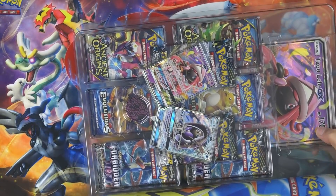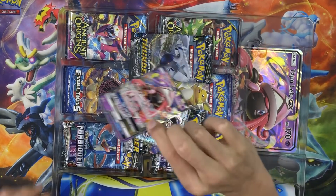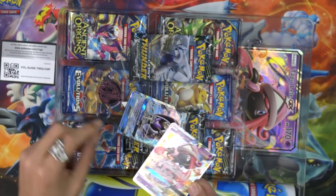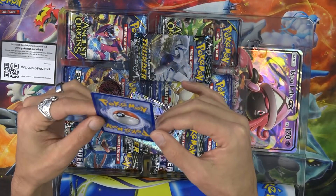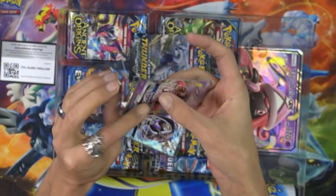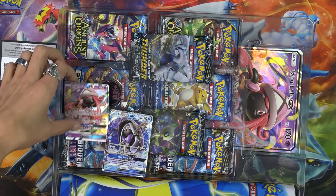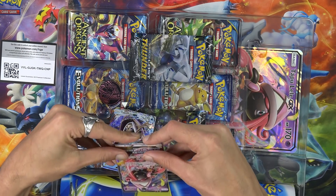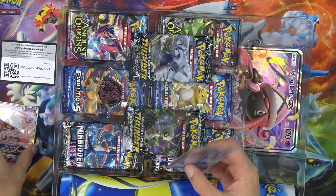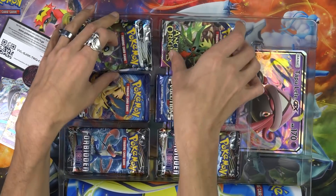There we go — bam, look at that! There you go, you can have your own Lele. Still some damage on it, not nearly as bad as if it would have been clipped in there the way they normally are. Still a Lele, still has wonder tag. Let's put this in here. My hit ratios have been atrocious lately, but at least opening the Island Guardian thing guaranteed a Lele — can't go wrong with that. Get that coin out of there.